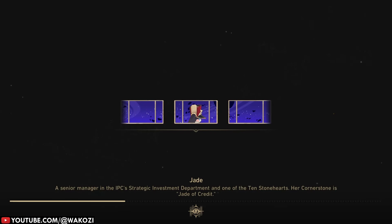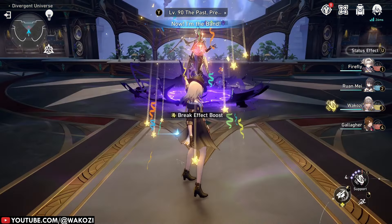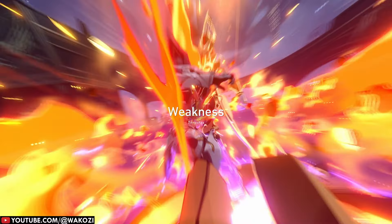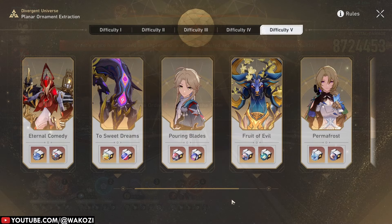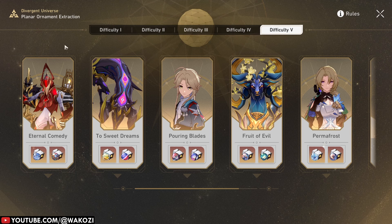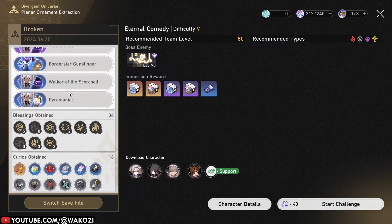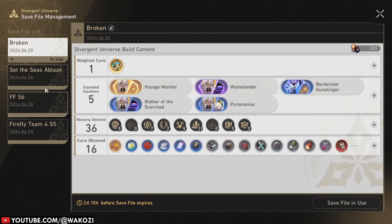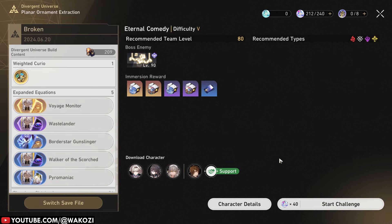You can also farm ornaments in the Divergent Universe, and they weren't kidding when they said they would make ornament farming easier. Now you can directly challenge different bosses — think of it like speed dating, but instead of awkward small talk, you fight for your life. Every boss has a specific set of ornaments you can farm, and you can bring your blessings, equations, curios, and so on into those boss fights. After completing a Divergent Universe run, you can save everything you got into a specific save file. That save file resets every Monday, but while it is active you can use it to challenge whatever boss you want to fight. This basically turns ornament farming into a domain, just like your relics and trace materials.